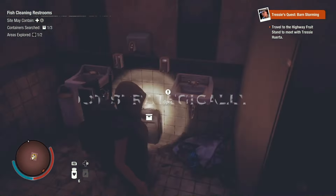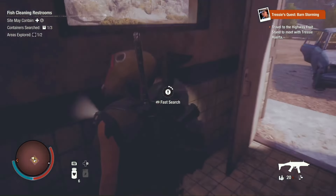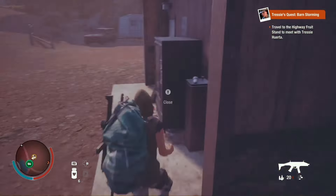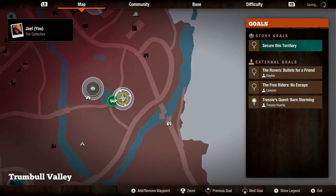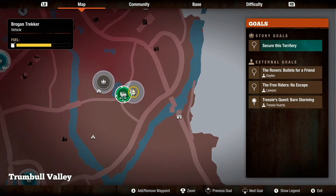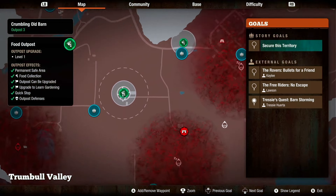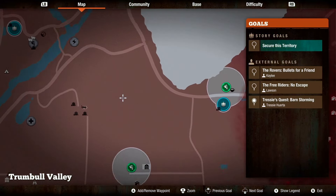Tip number six: loot strategically. In State of Decay 2, you want to optimize and be as efficient with your time as possible. When looting a site, prioritize rucksacks, weapons, and throwables like Molotovs. Ideally, leverage a vehicle so you can store items in the trunk. Also try to scavenge and loot around any base or outpost you have, since it's a short distance from your scavenge point to the drop-off — this is the most efficient way to loot.